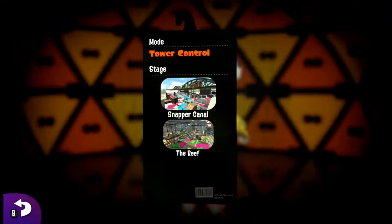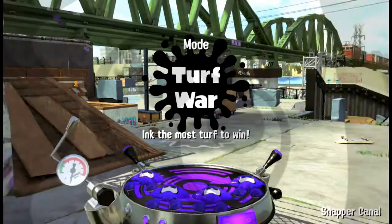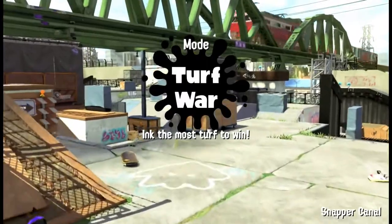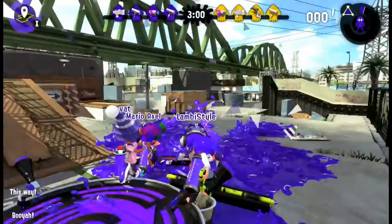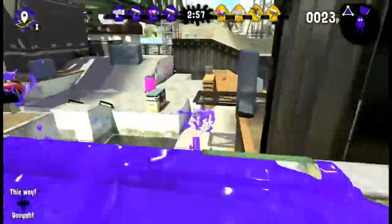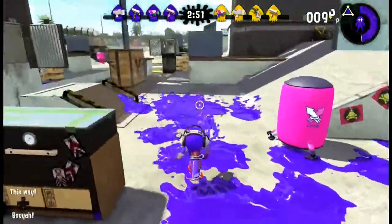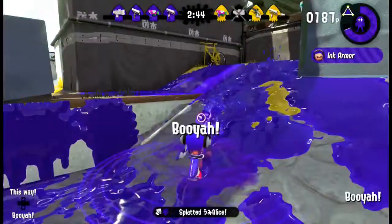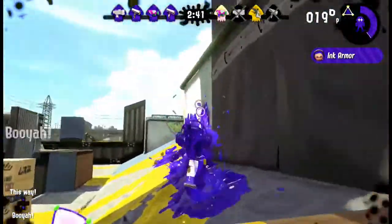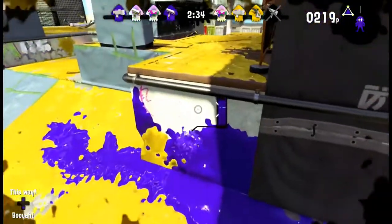Now we're going into an actual battle and I'm kind of excited for this. Before we got into this map we had two Kelp Dome battles, so we're finally here. You can see there's Alice over there - Alice is from my team, a competitive team - so I'm just going to go slaughter her if that's okay with everybody. I'm going to start from the enemy turf and maybe hide on this wall as they go past.